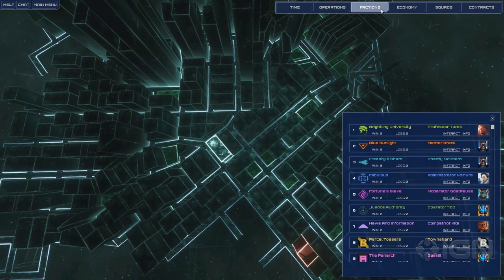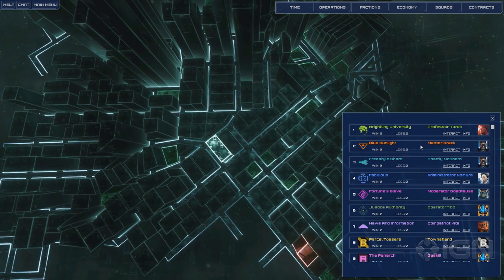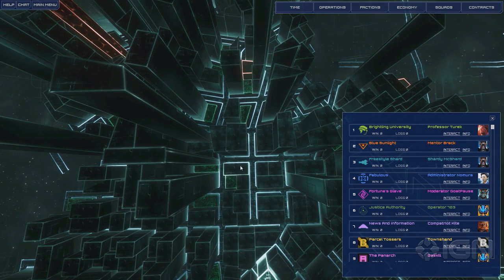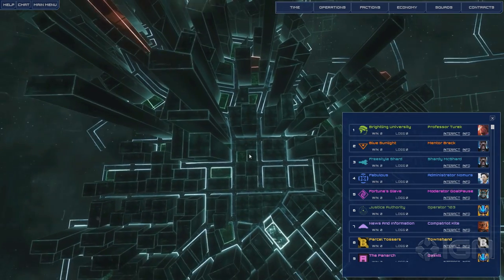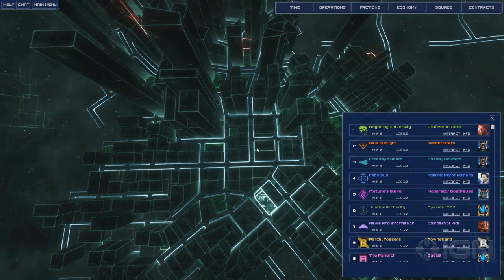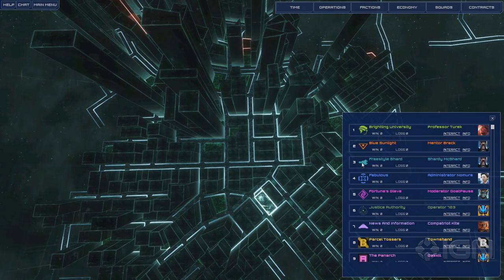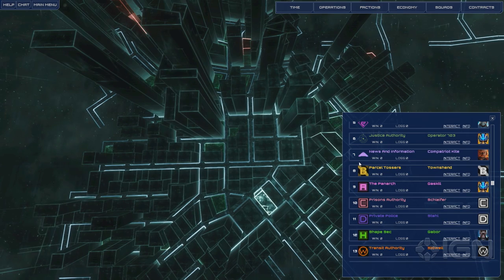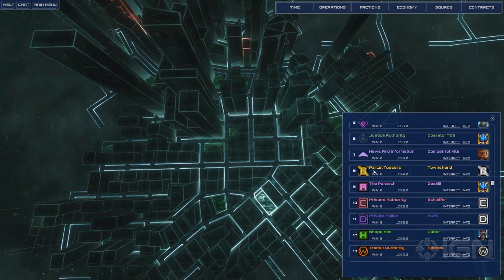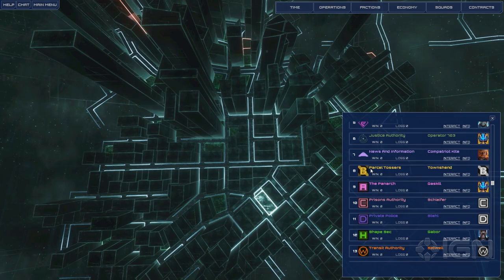One of the most important things in this game are the factions — there's a lot of placeholder art here you may recognize from previous games, so just ignore that for now. The narrative behind the game is a bit similar to XCOM Apocalypse. You are basically charged with investigating a series of incursions into the city by an invading force. Within the city there are a huge variety of factions: the Blue Sunlight religious faction, a banking faction, the police, and also minor factions — for example, Parcel Tossers, a logistics company that ships stuff around the city.